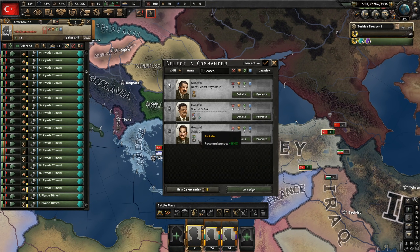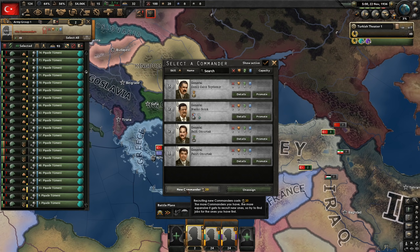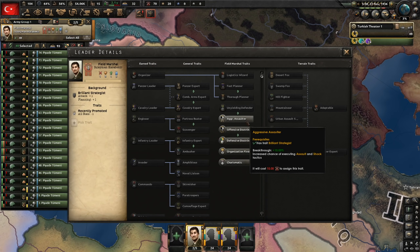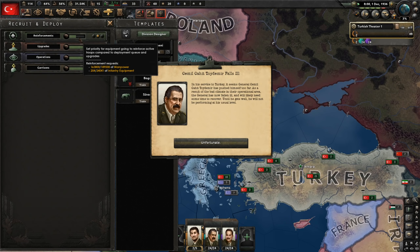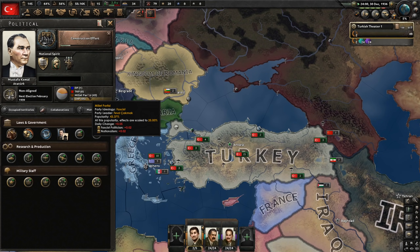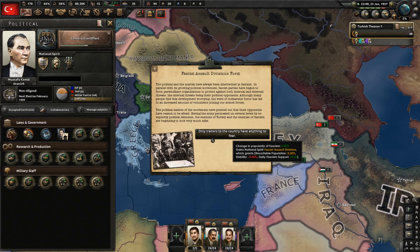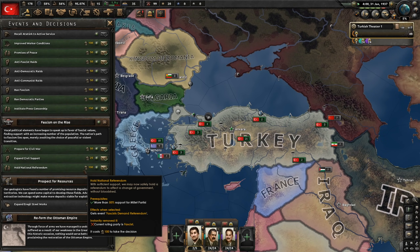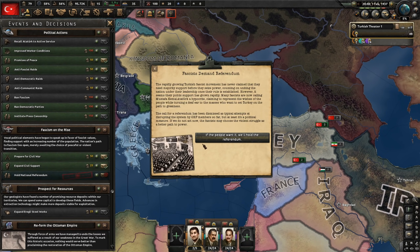We have a desert fighter and a hill fighter. I'll hire a new general — he's going to be our field marshal with aggressive assaulter. Once the armies are fully reinforced with manpower, I'm going to start training them. We need one more fascist event — whatever it is. Let's exercise our troops. Here it is: fascist assault division. 49% fascism — just a moment longer and we'll be able to do the referendum.